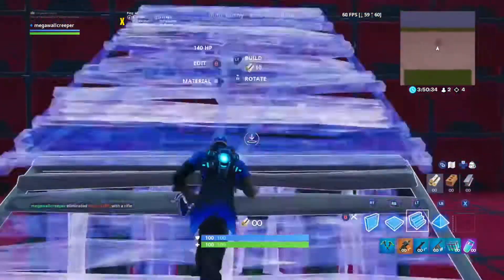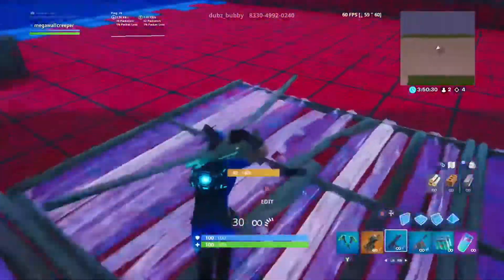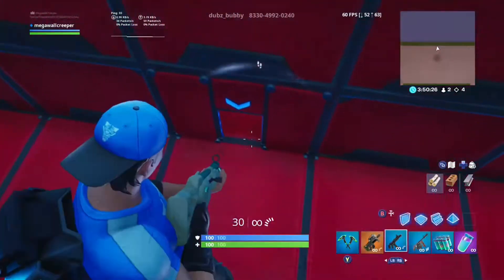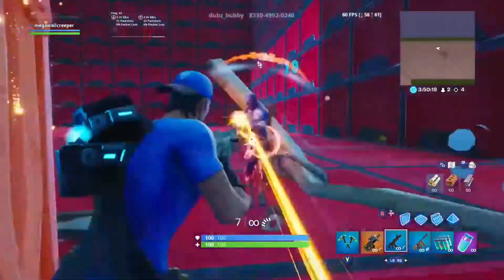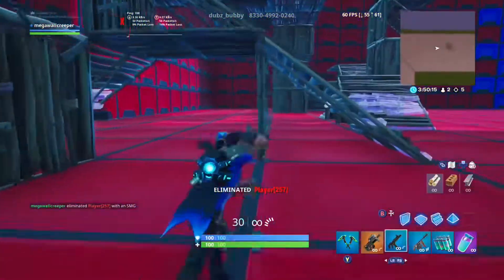These ones are used for close range, so they're like shotguns, but they shoot faster and do less damage at the same time. I think two SMGs are unvaulted right now.